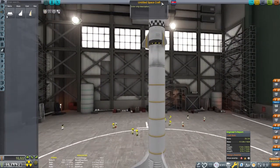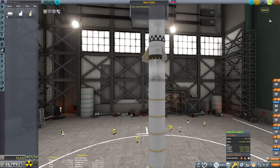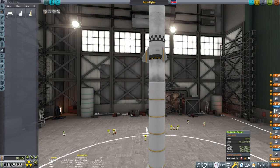Alright, time to name the rocket. I am not very creative, so we will just call it the Mun Flyby. And, like any good Kerbalnaut, we need to make sure we check our staging. Alright, I think we are set. Let's go to the Mun.